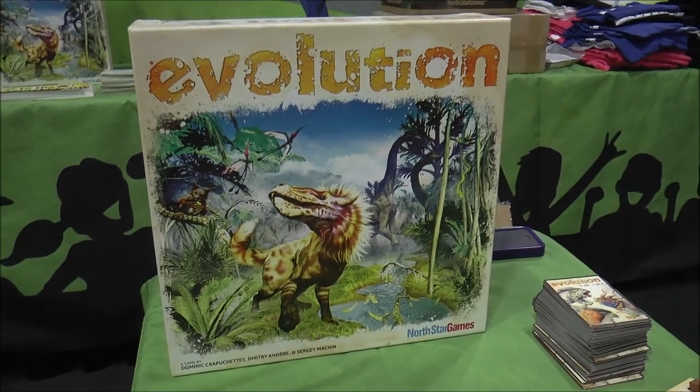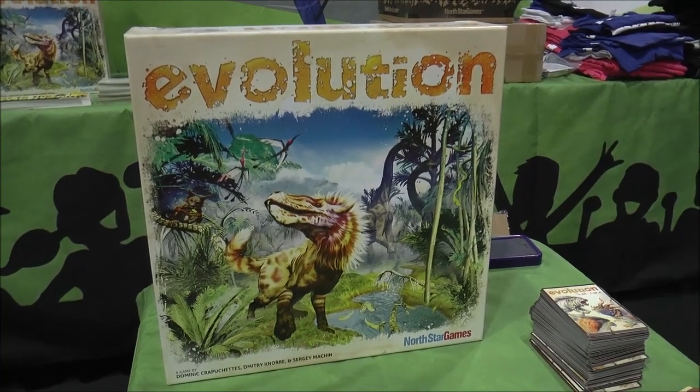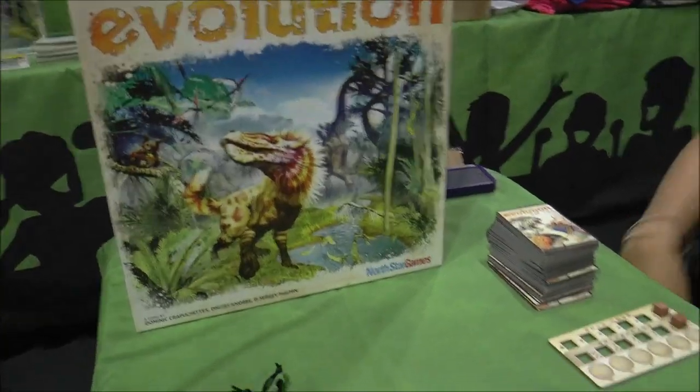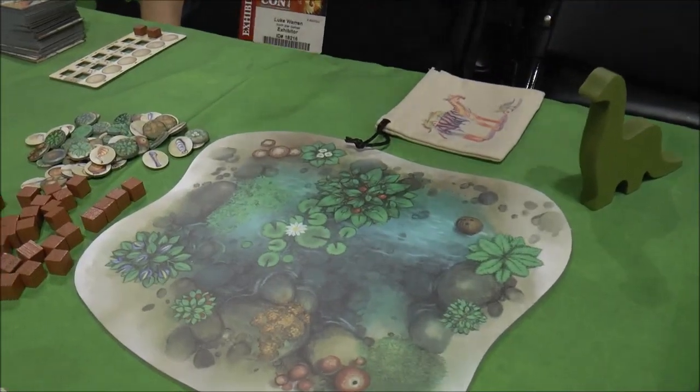We're here at the Northstar Games booth and we're going to talk about Evolution with Luke Warren. It's a game about evolving a variety of species. You can see here's the watering hole where you get food.